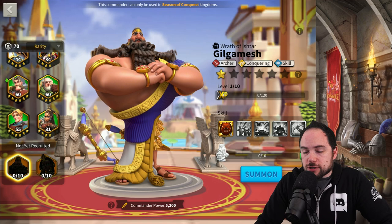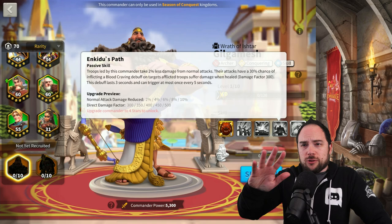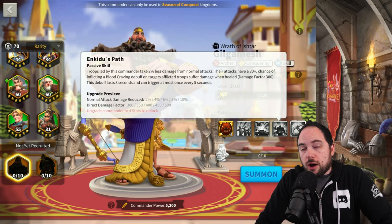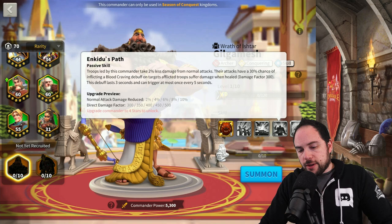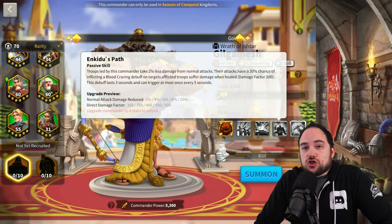The next skill is where things get really unusual. It's going to make it so you take 10% less damage from normal attacks. So not only do you have the health, but you have the normal attack reduction — that's the anti-swarm technology on this commander. Their attacks have a 30% chance of inflicting a blood-craving debuff on the target. Troops afflicted by this suffer damage — that's 500 damage factor when healed. The debuff lasts for 3 seconds and can trigger at most once every 5 seconds, giving you 60% uptime at best. This is just straight up going to crush Richard I.